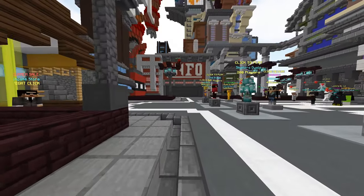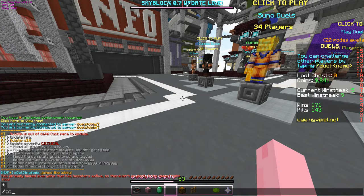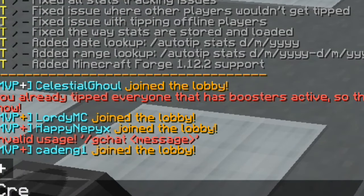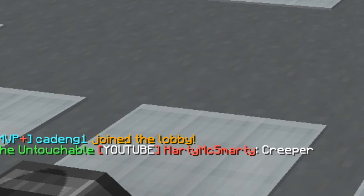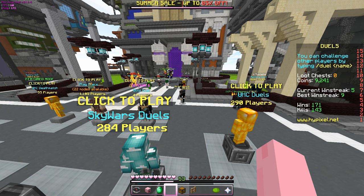Now that we have the mod installed, we're just going to open our chat and do slash ct import custom rank. Now you can see here — if I type in chat, we have Hypixel YouTube rank. This is a free and available way that you can get Hypixel YouTube rank on Hypixel.